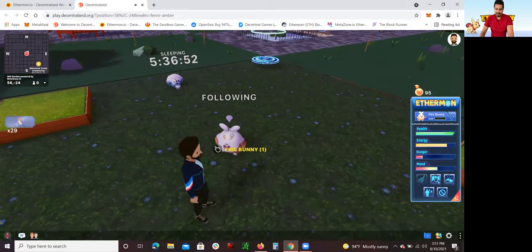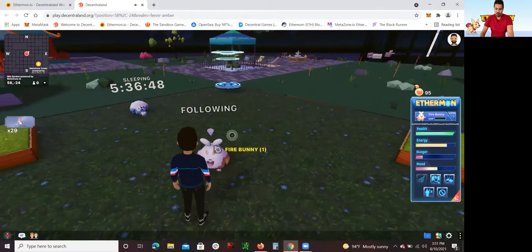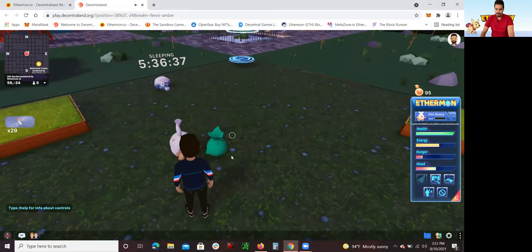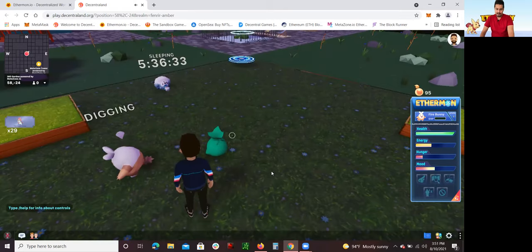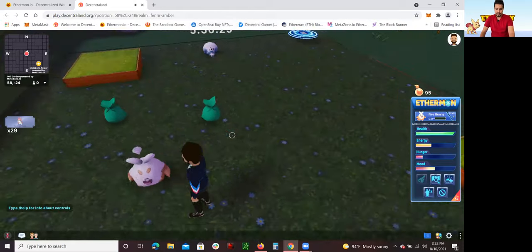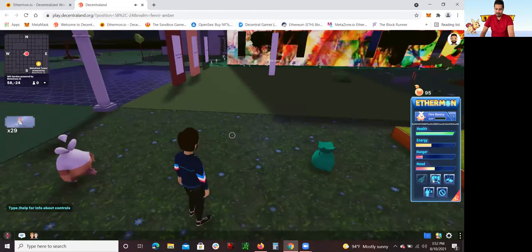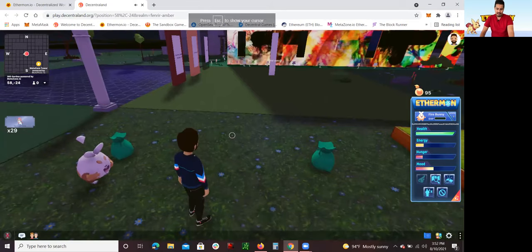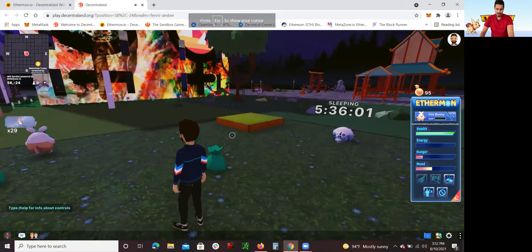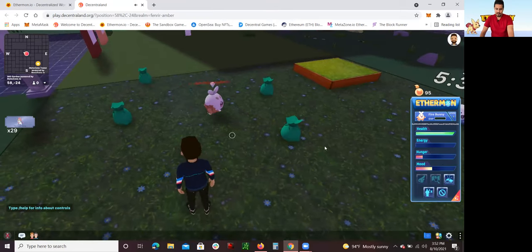Once I've battled and focused on the ones I want to level up, I have all these other Ethermon and I want to maximize their energy. So I start going and digging — trying to dig and get as much out of their energy so I can get as much rewards. I already got this little bag and I'm going to try to get another one. On average, each Ethermon with a full health bar will dig around five bags, depending on their level — but five is about right.